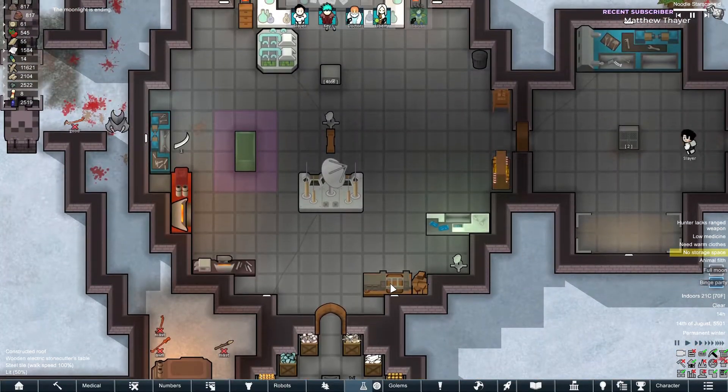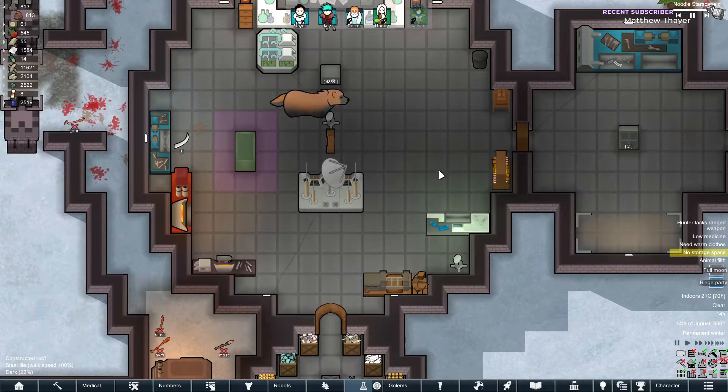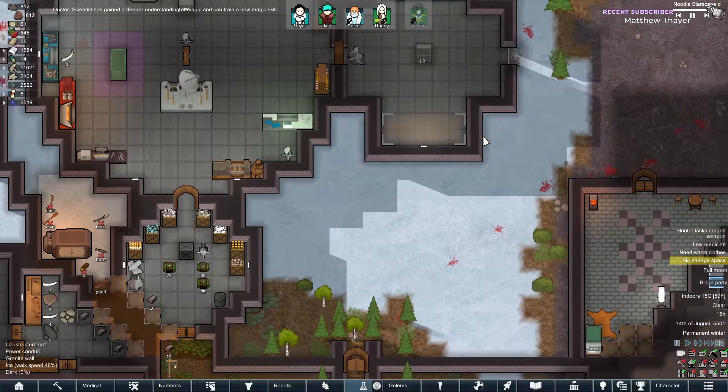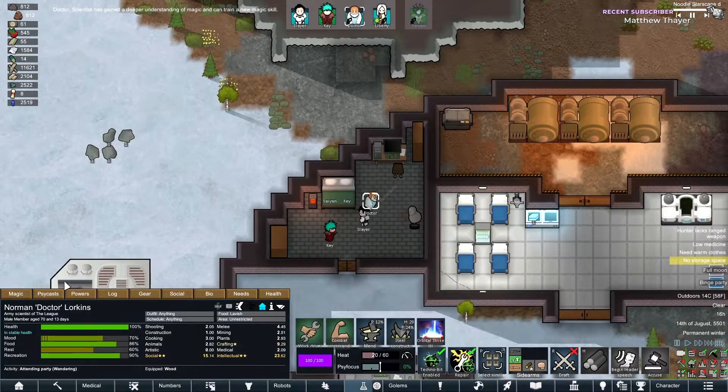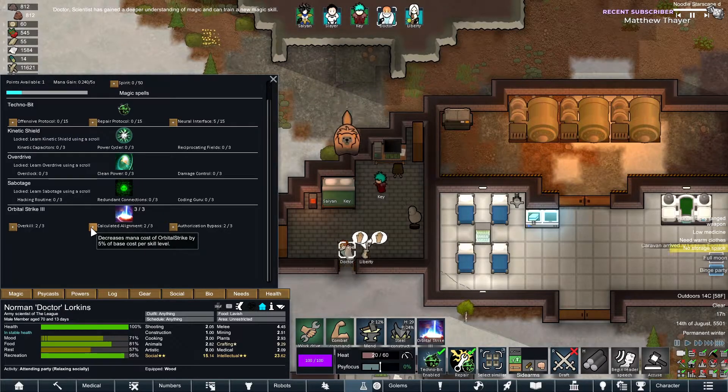Where is our stone cutter's table? Let's make granite blocks — we need more of those than anything. Our magic people have not been the best, and it sucks.